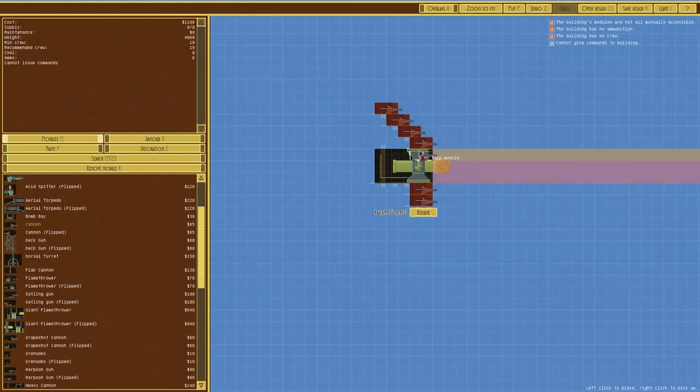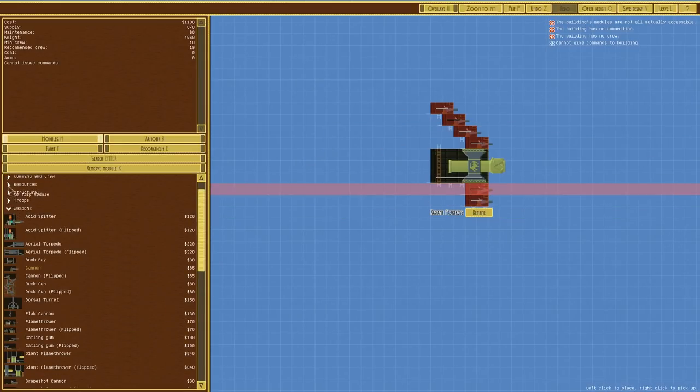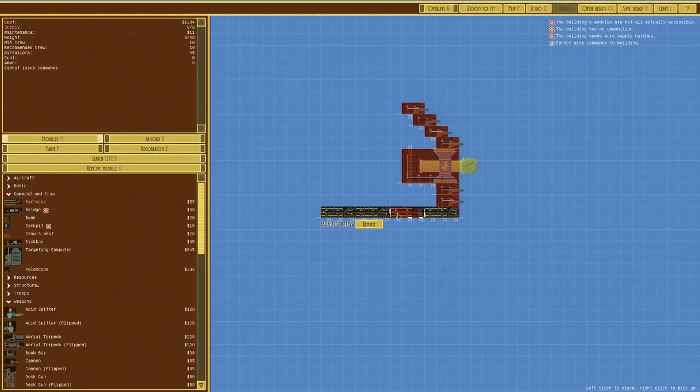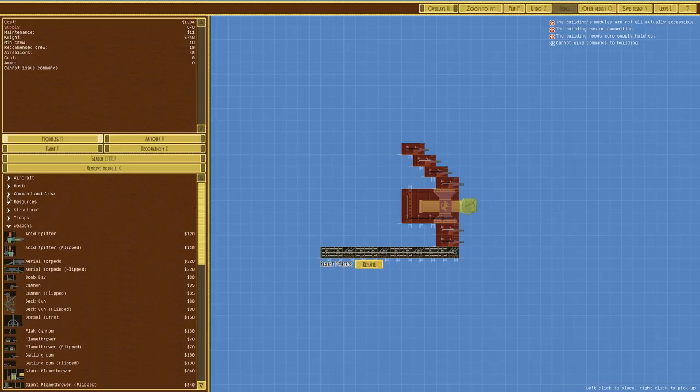What we'll do is jack this thing up by putting the command, crew, barracks, and bridge down there. We could go for four barracks like that, and that should be enough to keep everybody in here. That's not too bad. Okay, let's go with that - you have to start somewhere.